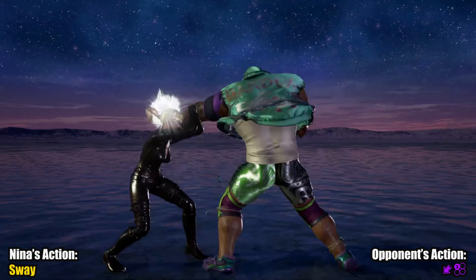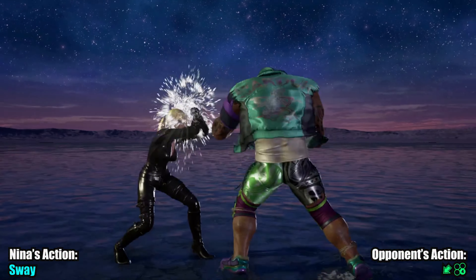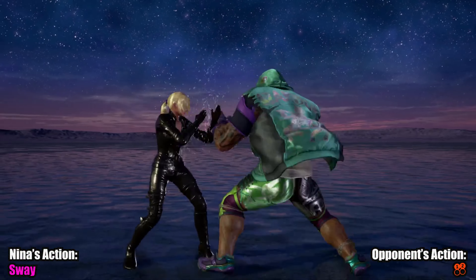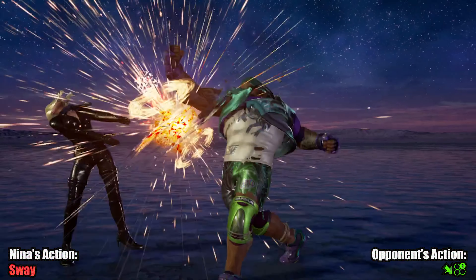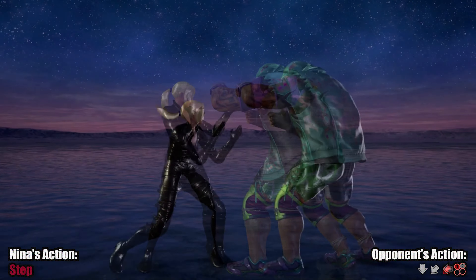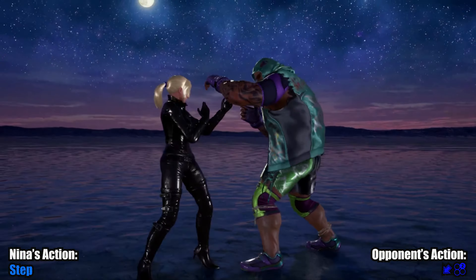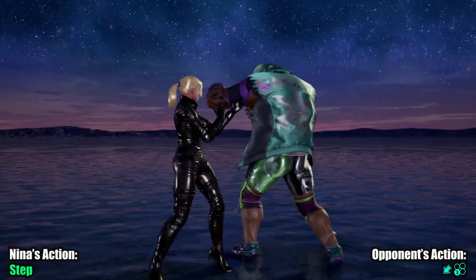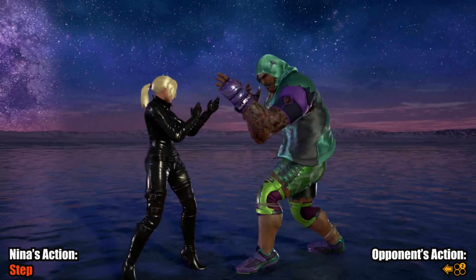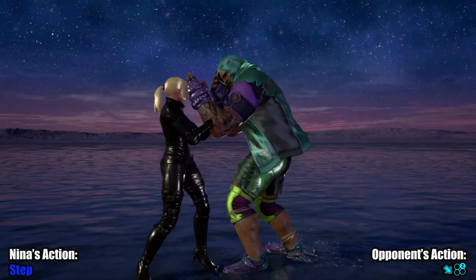Marduk. This is a matchup where attempting to backsway will likely result in a broken face. Before they buffed the range on Marduk's down foot 1, it could have been a different story. Backsway does have a role against a blocked rage drive, but that's about it. Sidestep right will deal with a bunch of Marduk's tools, but not the down foot 1. This down foot 1 also makes stepping either direction into sway too risky for Nina. Unless you notice they're not using down foot 1, I'd suggest just stepping and blocking.